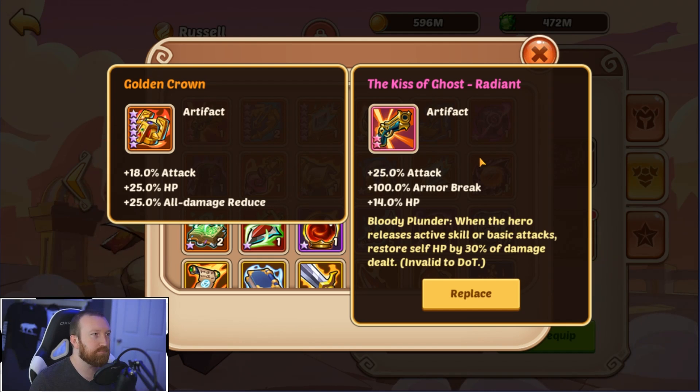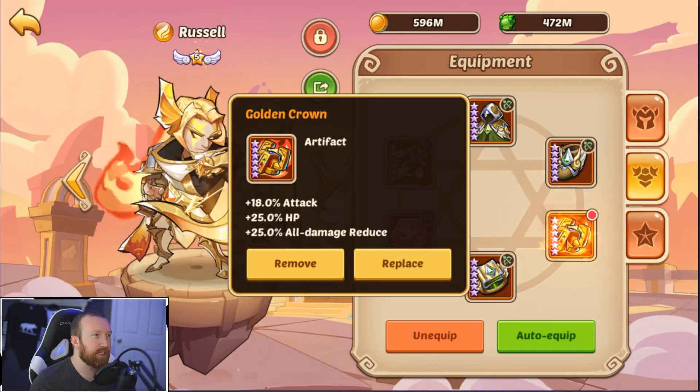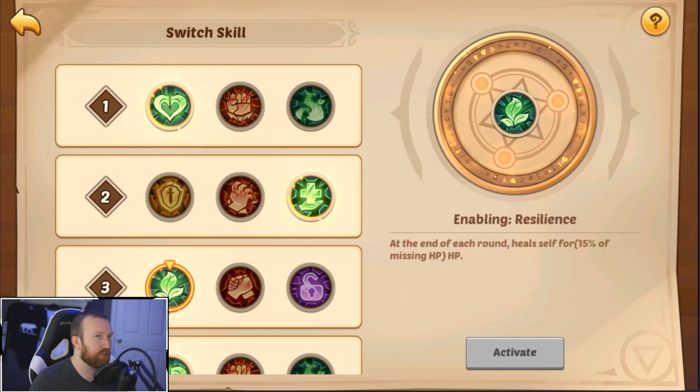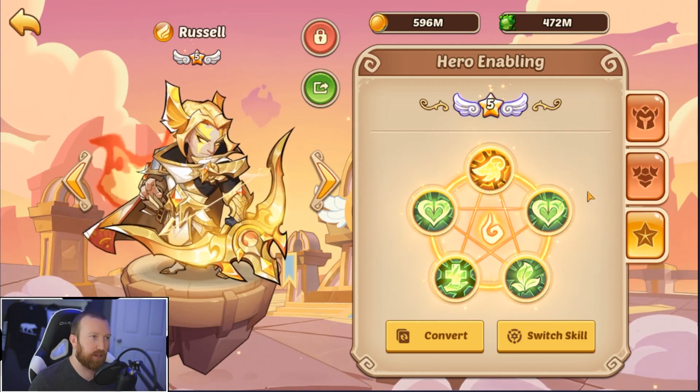Maybe we should use torch again. Interesting — even though this says active and basic skills, I believe passive arrows still count. But if we kill the target we don't heal, so — nope, I changed my mind. Barry doing Barry things: we are going to use that Wildfire Torch. Resilience should be fine because we're going to go against Oberons with our Russell and Valkyries.